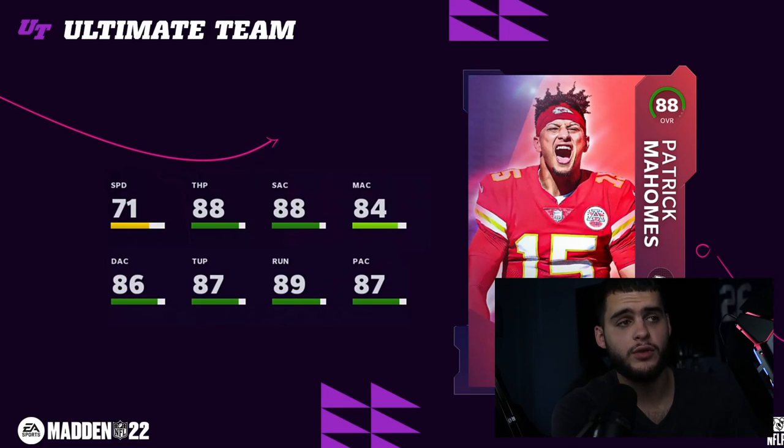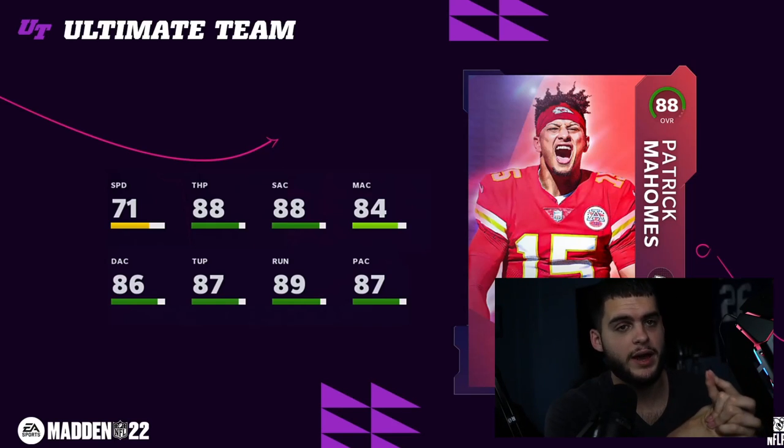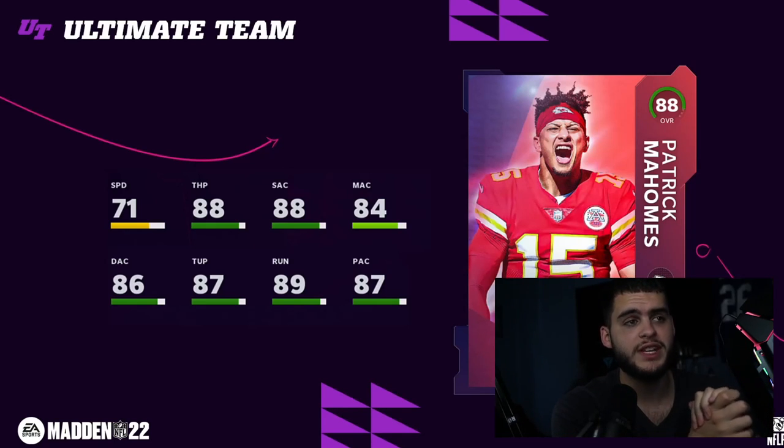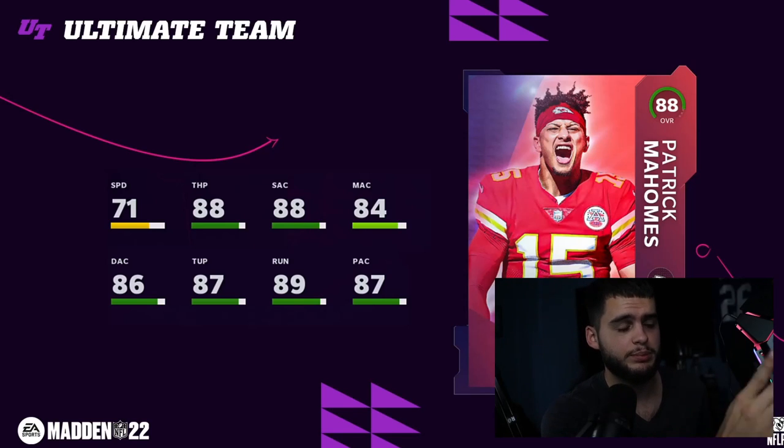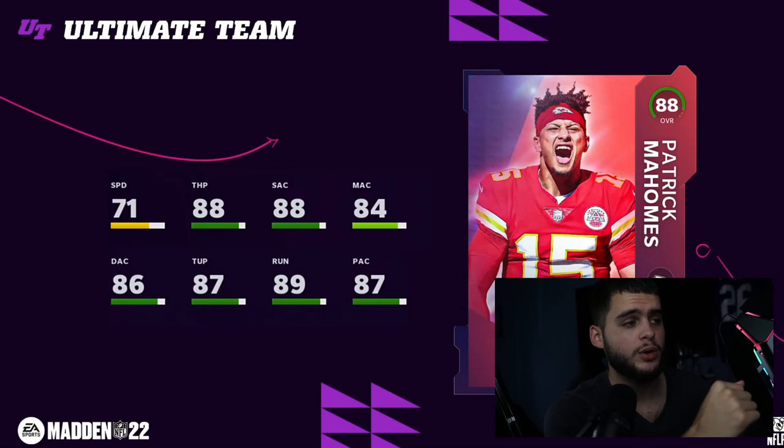Next we have Patrick Mahomes at 88 overall, so off the rip he's plus one overall — you're getting a better card to begin with, which is important because at this point every overall matters. 84 versus 85 is a big difference. Getting that plus one means you can use him a little bit longer — if you power him up to an 89, he could stay in contention for best QB until there are consistent 90 overall quarterbacks. Stats: 71 speed beats Brady, 88 throw power is really good, 88 short, 84 medium, 86 deep, 87 throw under pressure, 89 throw on the run, 87 play action. His passing stats are more well-rounded and better overall — it's a no-brainer Mahomes over Brady in terms of the cards.